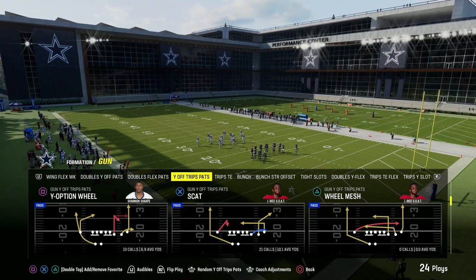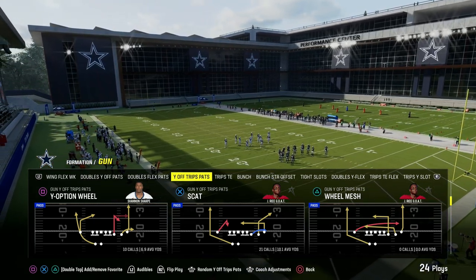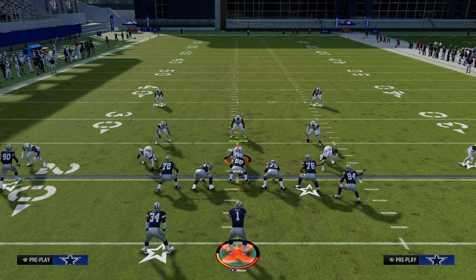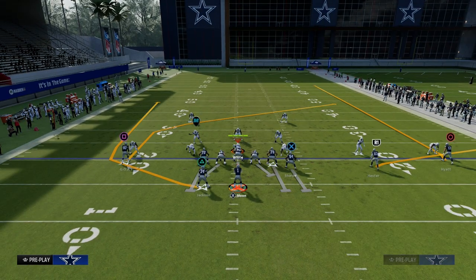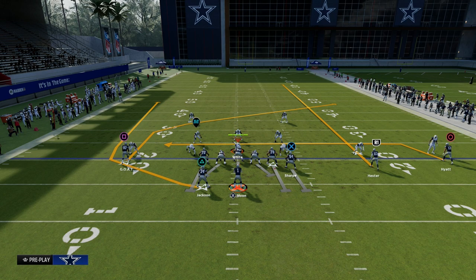My favorite way to attack man coverage this year is going to be this play Y-Option Wheel out of U-Trips. We know that blitzes are certainly a thing right now, so we're going to block our tight end — blocking our tight end is pretty good for picking up pressure. Then we're going to streak our slot receiver and drag our outside trips receiver.